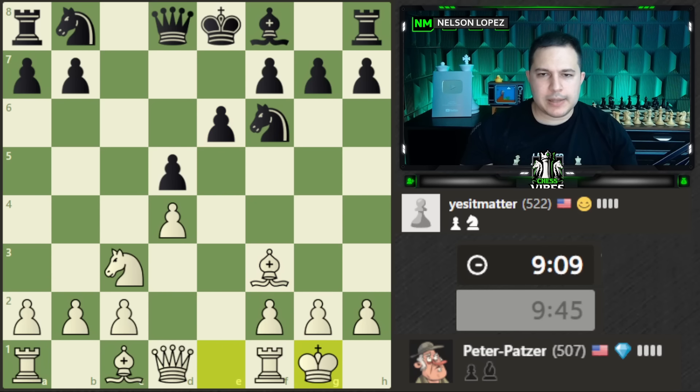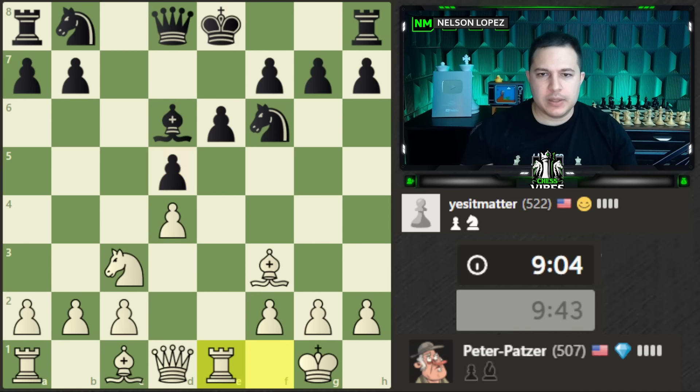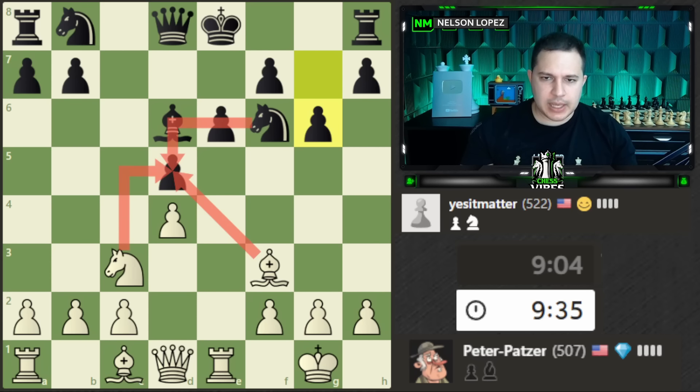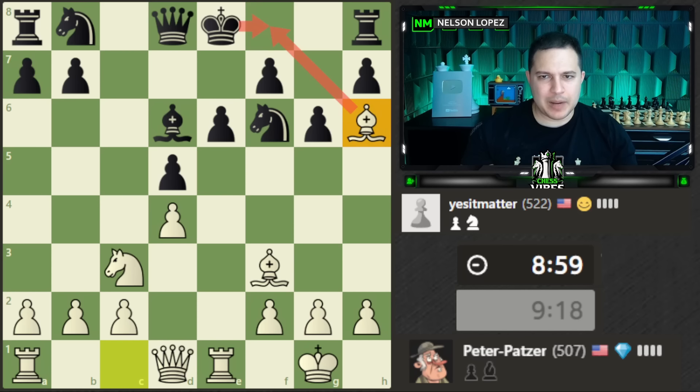We castle and bring our rook to the half-open file. We are threatening the pawn now — this pawn is pinned so it's not defending. We could take, take, take. I'm wondering about what happens after the check — looks like there's a nice little tactic where black actually comes out on top. This is a bad move because it weakens these squares, so I'd like to take advantage of that right away with bishop to h6.